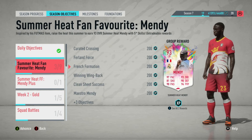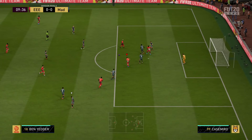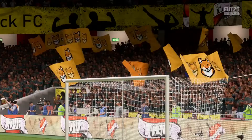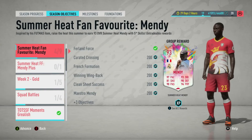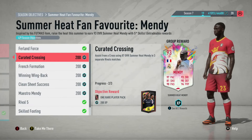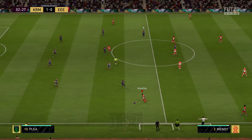Curated Crossing and Furland Force you'll do with the 87 Mendy. Furland Force requires scoring outside the box in two separate matches using French players with four-star skill moves and five-star weak foot. My opponent was very nice and let me score with Ben Yedder from outside the box — I lost 4-2 but you don't need to win. For Curated Crossing — assist from a cross with 87 summer heat Mendy in three separate rivals matches — my opponent let me do it, playing the offside trap so Eduard got into the box, and I crossed to Mendy for a volley.